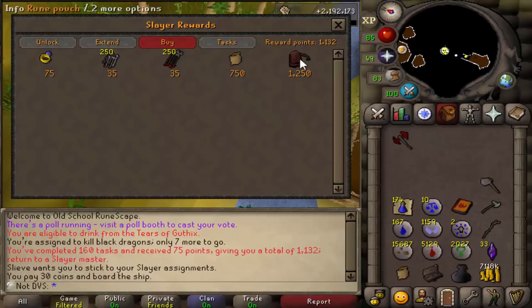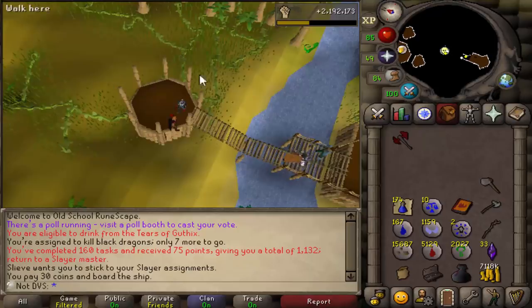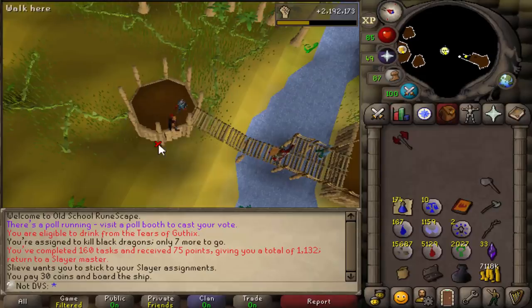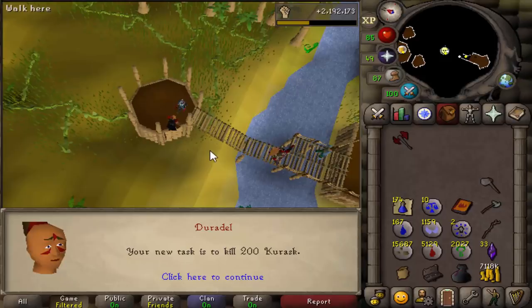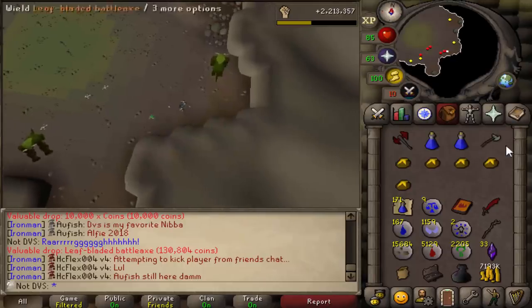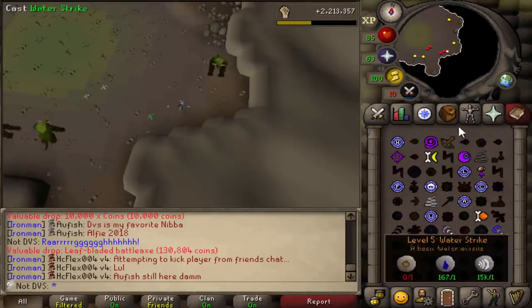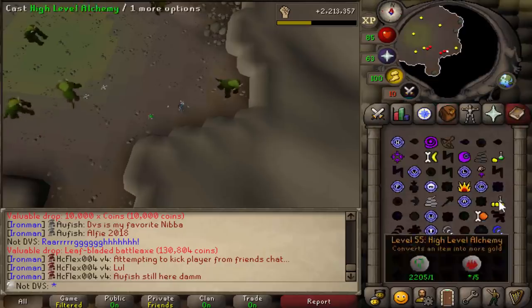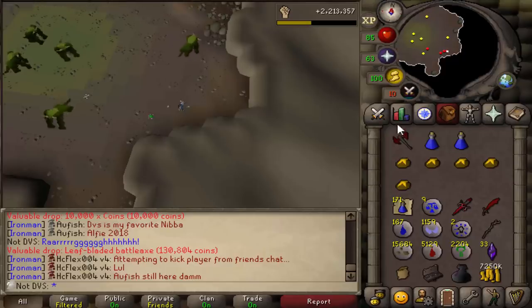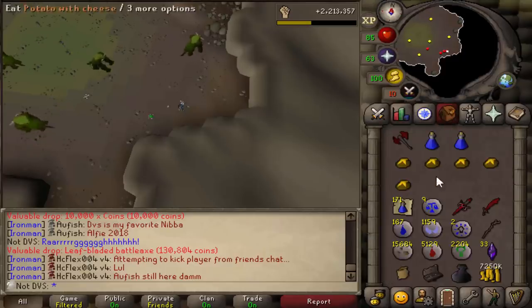1132 points now — a little over 100 left until the rune pouch. I'm going to do the same thing I did before when I got the slayer helm: get about 100 to 200 extra points over the threshold so I don't screw myself with skipping. I still haven't gotten a necreal task — it's been almost a level. It's not too bad, but it would be nice. I did get a really insane task though — I didn't even know you could get assigned that many. There's the second leaf-bladed battle axe; these alch for about 50k, so the cash stack keeps going up.